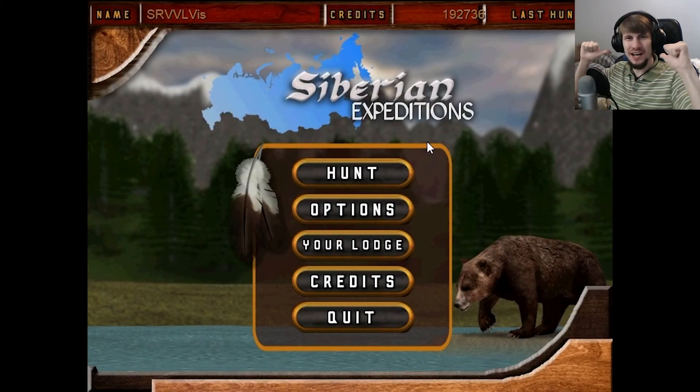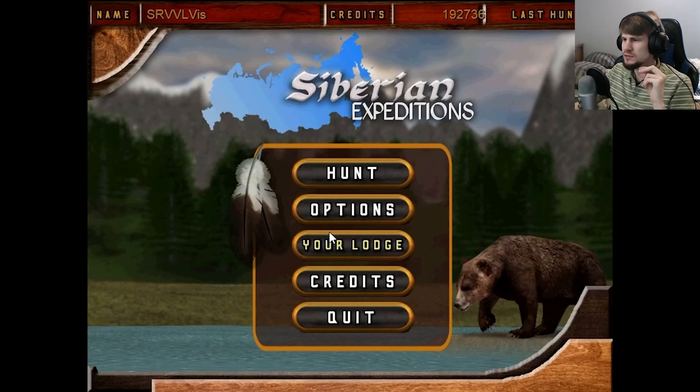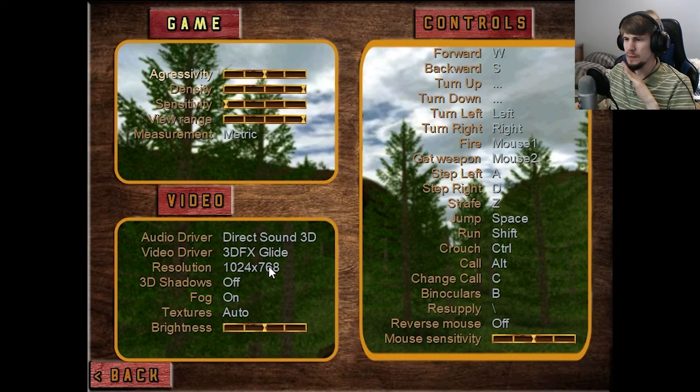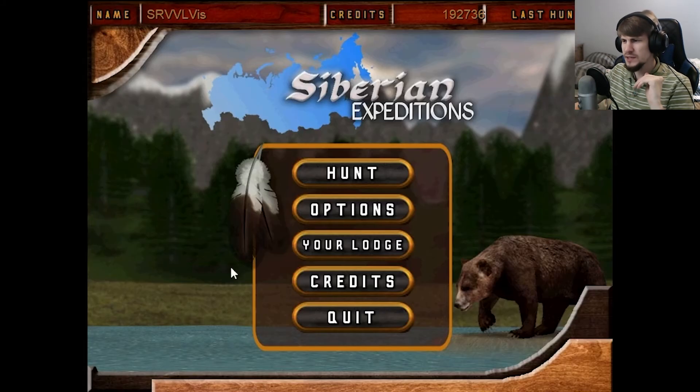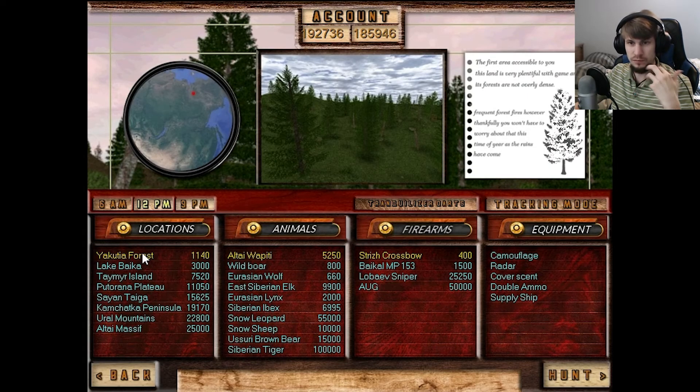Welcome back survivors, I'm the Survival of This and we return to Siberian Expeditions for our finale episode where we only have one more animal to actually hunt down. Before I do, let me just go back and make sure — I'm probably going to stick with the 3dfx Glide setting, because even if there's a weird ground warping, at least I can play every map with it on. I'll try remembering that for all my Carnivores mod series.